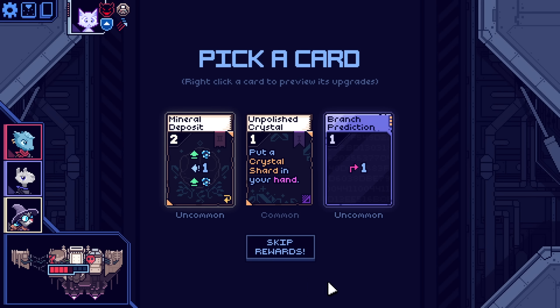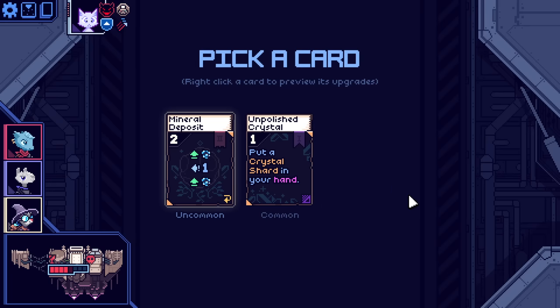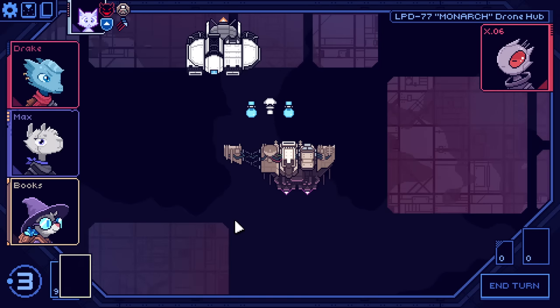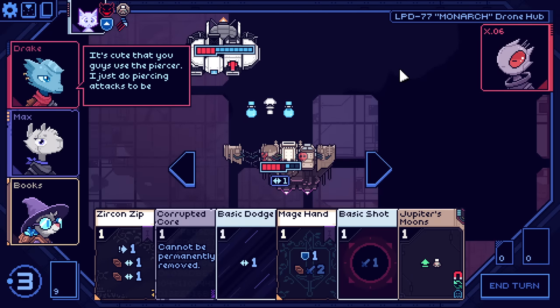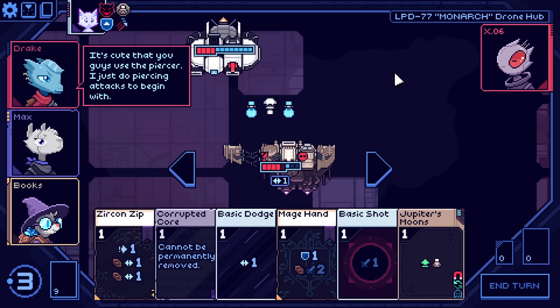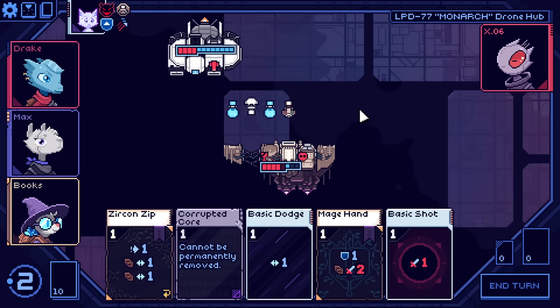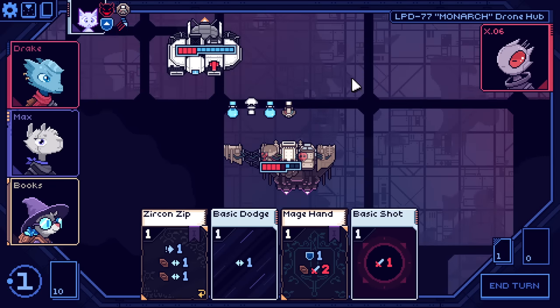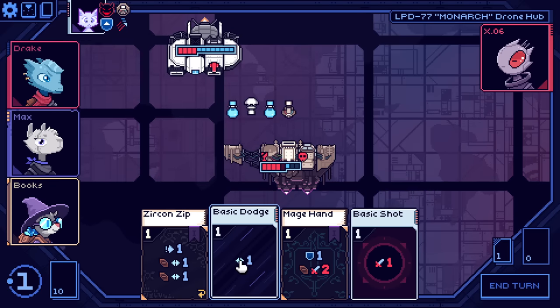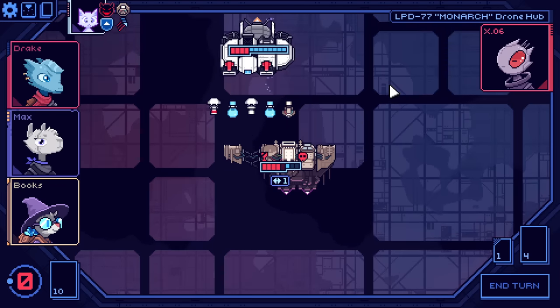It makes it an exhaust though. But I did just say we needed safety. Move over, we get a Jupiter's Moon set up. Could have done the Zircon Zip — I don't think it really matters here. He's getting a shield, but he already has that going on anyways.